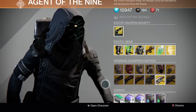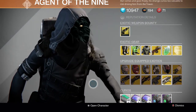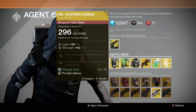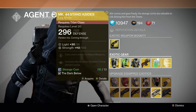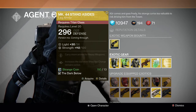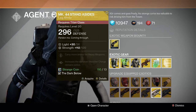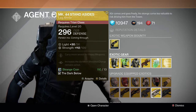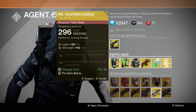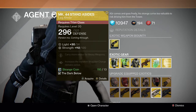Here's his exotic gear. For the Titan we have the Mark 44 Stand-Asides — he sold these a couple weeks ago as well. This one has a slightly lower stat roll. Its perks are carry more ammo for heavy weapons and increases the duration shoulder charge remains active. This is pretty decent for PvP if you play Striker Titan a lot.